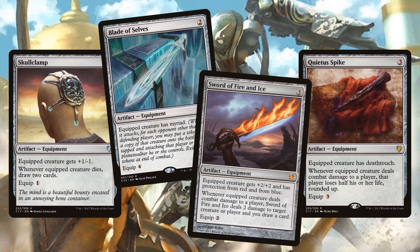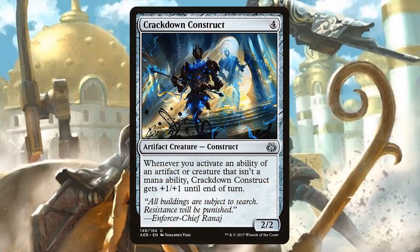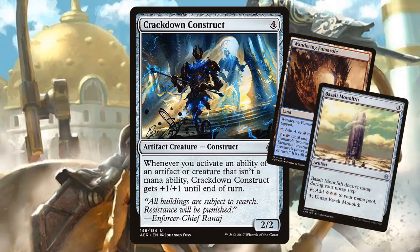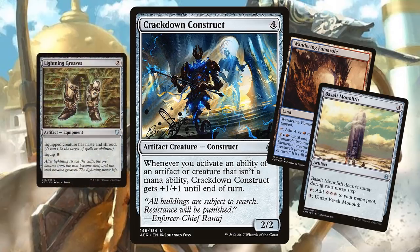Our last piece of combat transitions us into the next section: Crackdown Construct. If we're going to be activating abilities and including all these crazy cards, we might as well include one more combo. This innocuous 2/2 can get infinitely large. The classic combo uses Wandering Fumarole — just activate it for zero, and the Construct gets bigger as you keep flipping the Wanderer from a 4/1 to a 1/4. That's an activated ability and the Construct gets huge. It also combos with Basalt Monolith and Lightning Greaves — that equip is an activated ability, so keep passing the Greaves back and forth and your Construct becomes infinitely large.